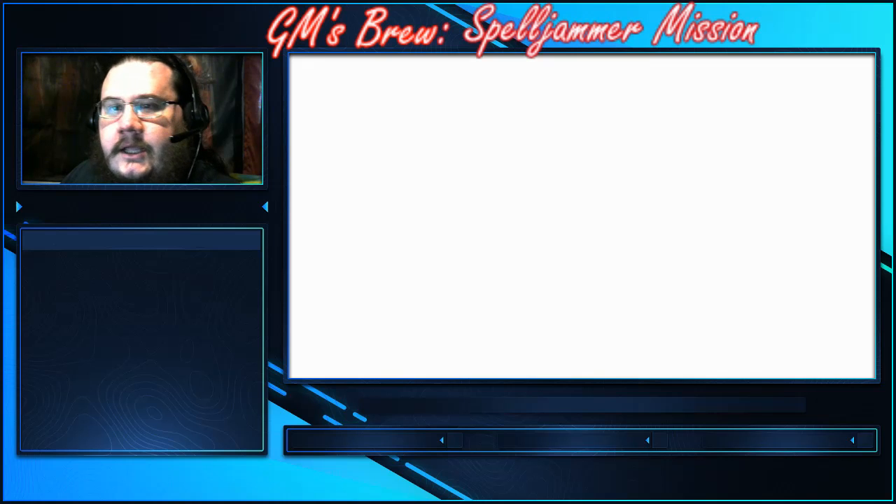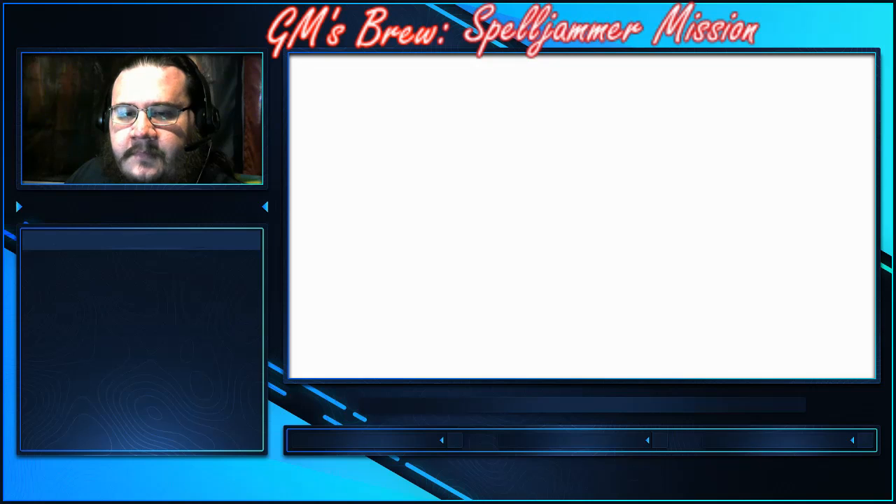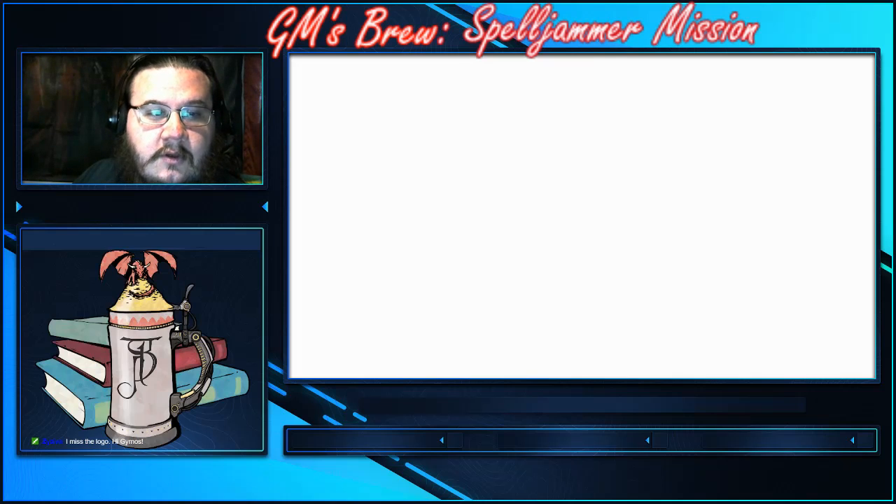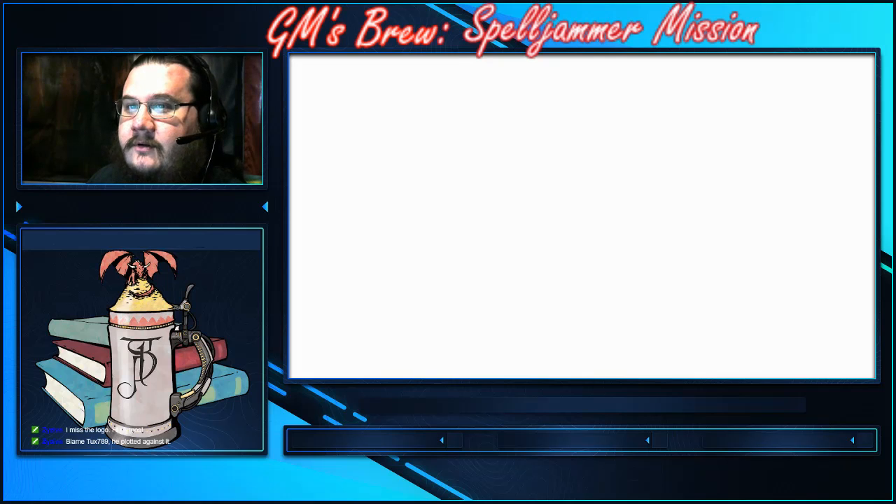Ziva's sitting here with us in the chat — she'll be happy to chat with anyone that shows up. Making promises for her; she can't say no. I always forget to turn the logo back on, so I keep fiddling with the overlay trying to find some way to make it work. Logo's back — sorry about that. I blame Tux for many things.